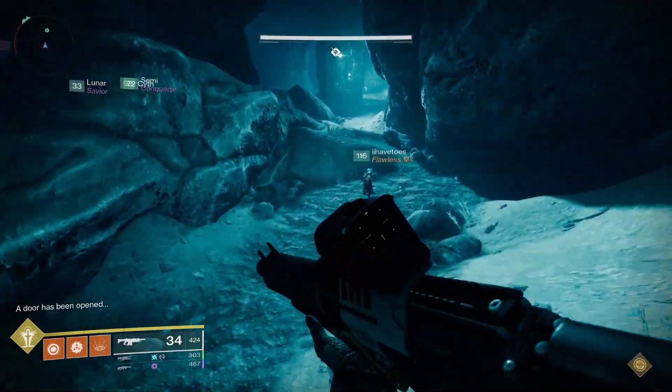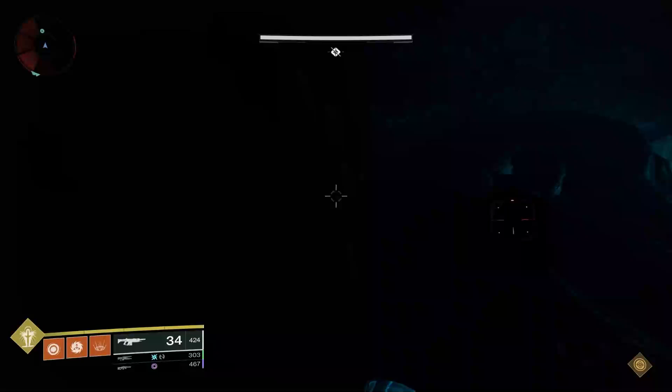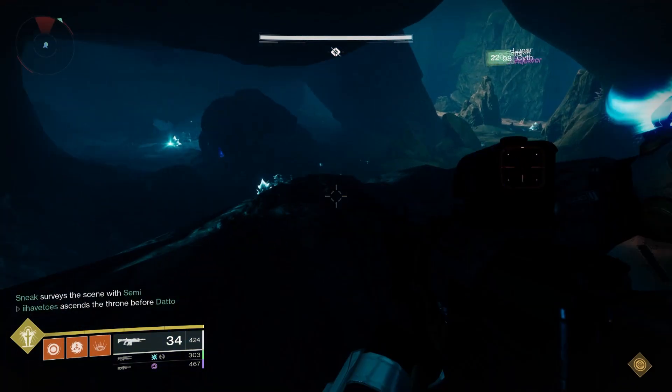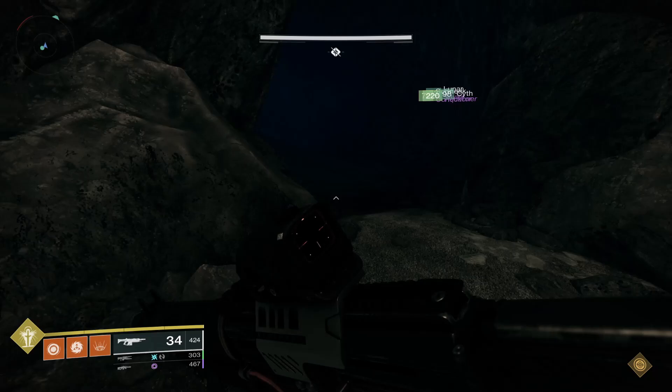Now you need to go all the way back to the beginning of the maze because the chest is in the direction of the 8th shard you picked up. Just hug the right side wall and eventually you'll hit a big open doorway assuming you shot all the cubes. Grab that loot and then go through the maze again.